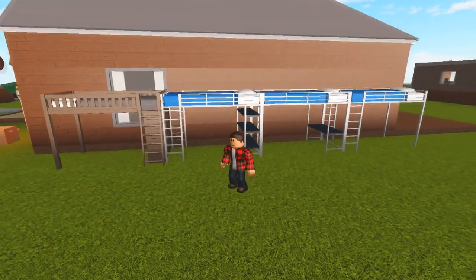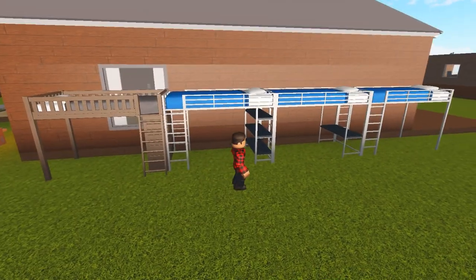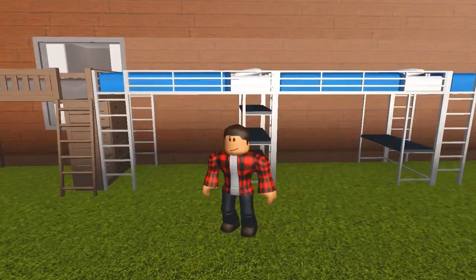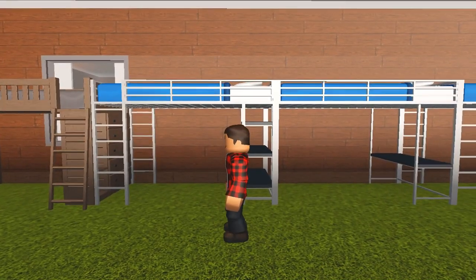Then we have these loft beds. You can buy the variant that has a desk under it and some shelves on the side, or just buy the one that has nothing on the bottom so that you can put whatever you want down there, like a beanbag chair or maybe another desk of your choice.